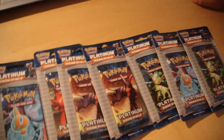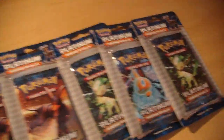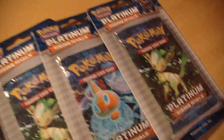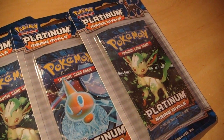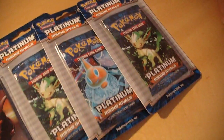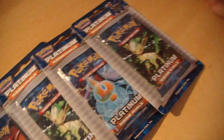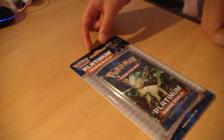We got an extra one — a Leafeon pack that my sister wanted, because she started her Rising Rivals, so I've gotten her this pack here, which she's going to open now for you. She's quite eager to see what she's going to get, so I'll leave it up to her and she will open the pack.